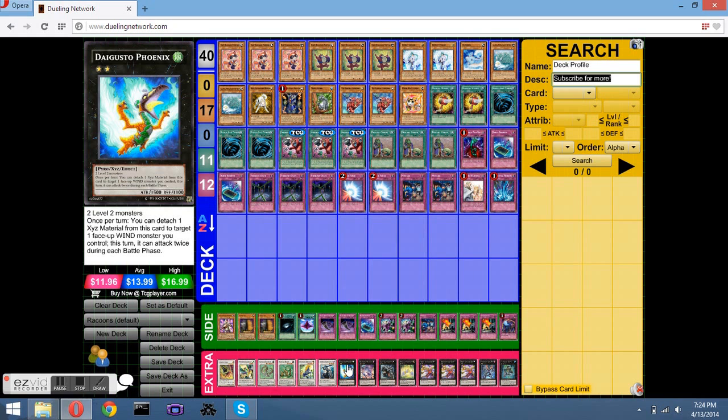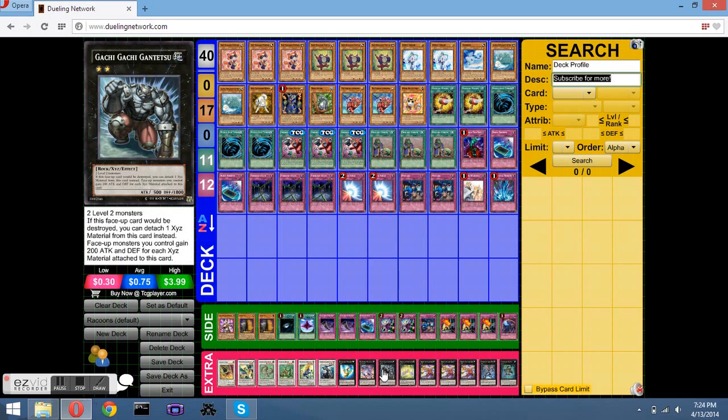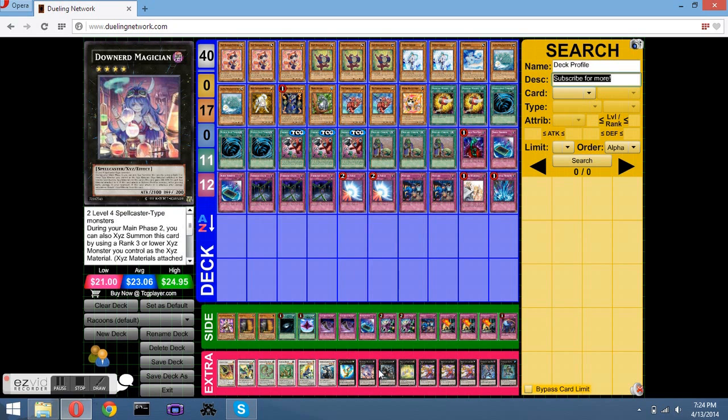Daigusto Phoenix — great card, level two. Get that 3,000 damage to my opponent. Downer Magician — so good for this deck. Raise the attack on both of them together — so good.